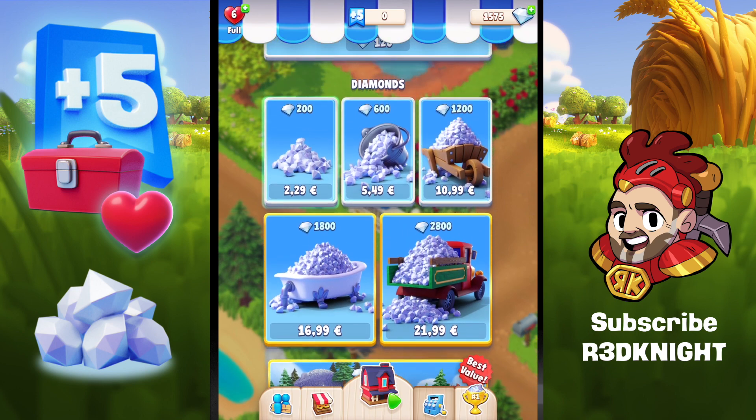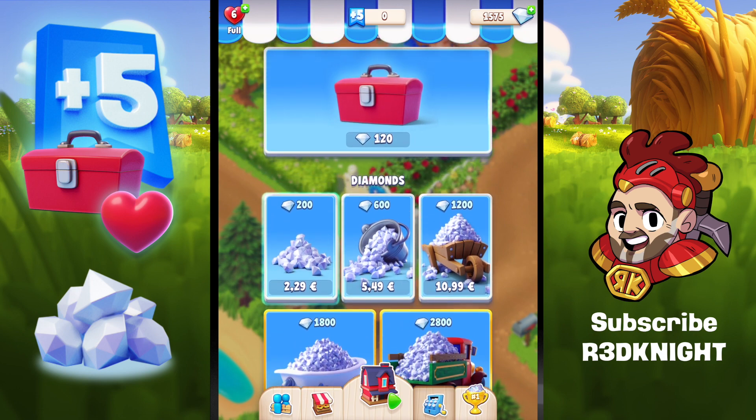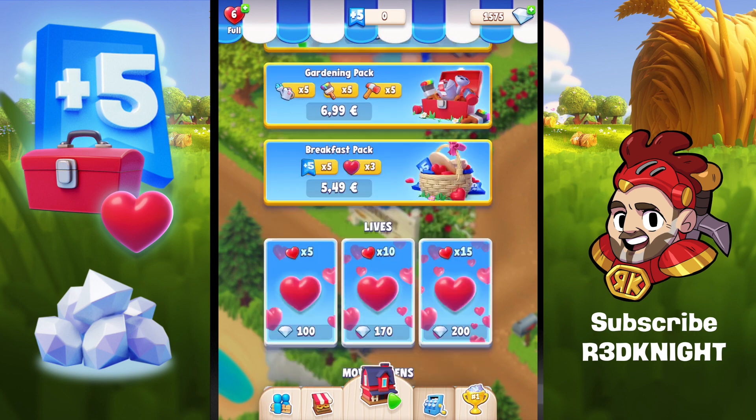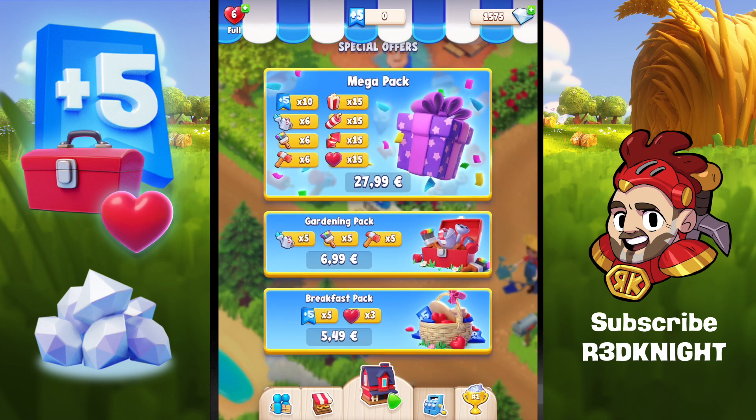There are other packs available as well — a nice little truck load, a bath load, a cart load, a bucket load, and a handful of diamonds. If you slide up to the top you can see other purchases too. These mega packs let you spend real money on in-game items, and they give you extra lives, mechanics, and boosters.